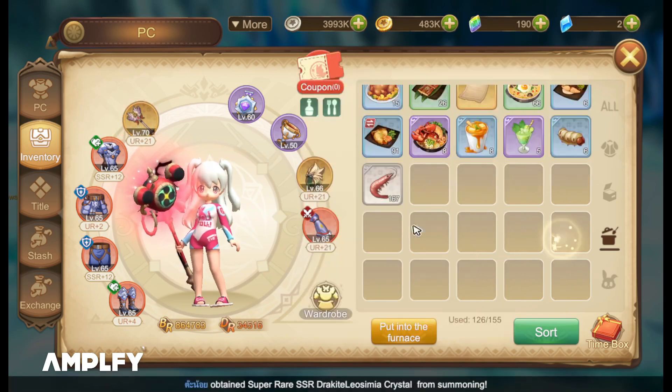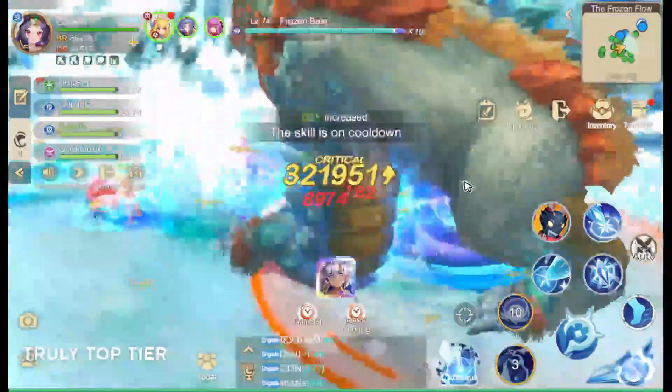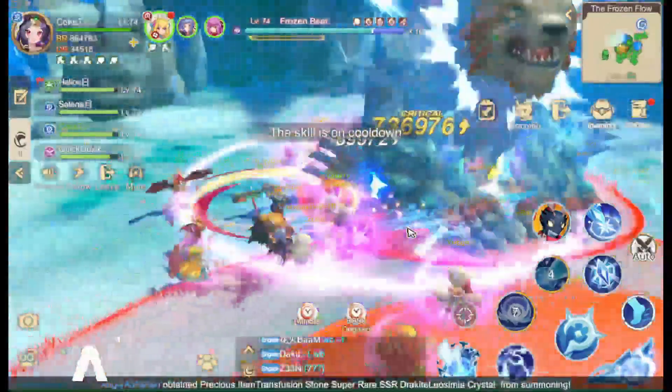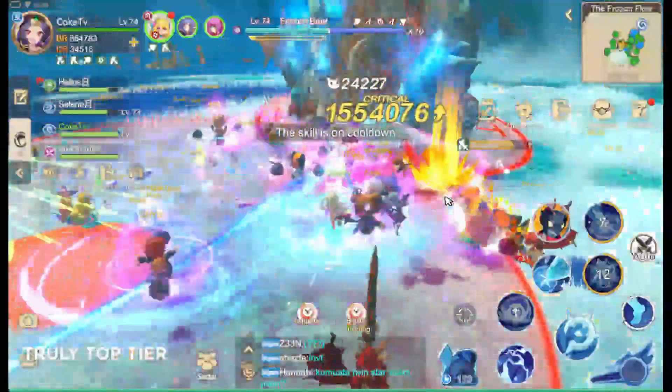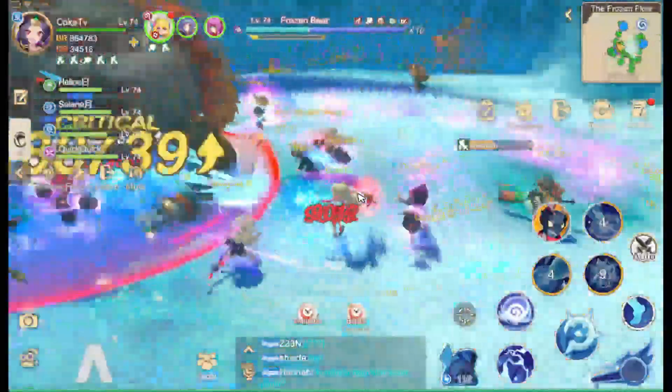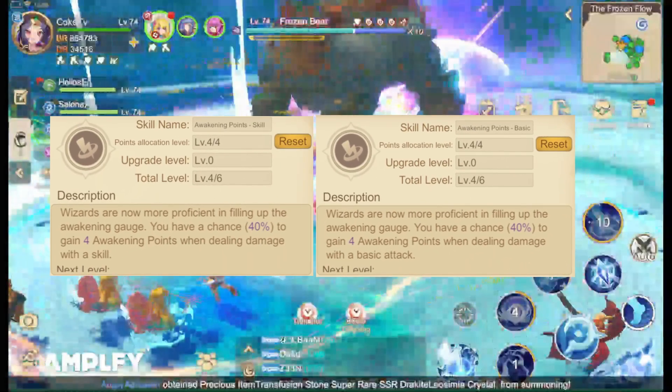What I do from the start is use my ultimate and my awakening skill for damage increase at the start. Don't worry, because if you are using these two skills, your awakening gauge should refill before the boss breaks. Another skill is for basic attack, which is for your drop amounts, so it should be no problem.